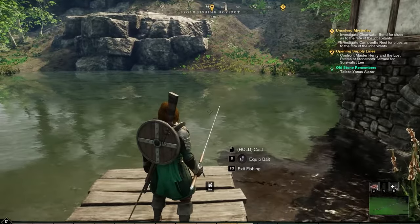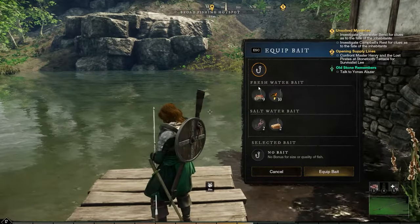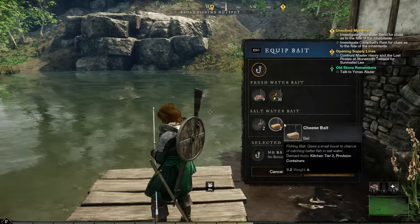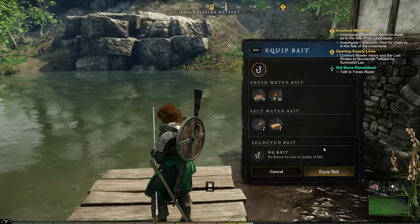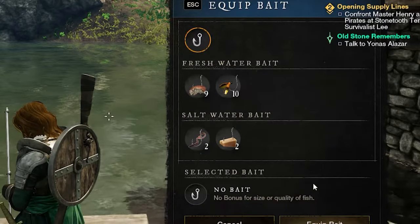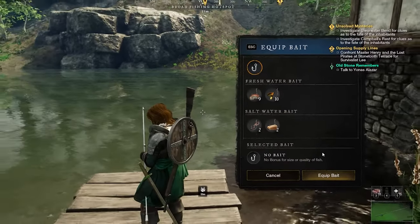This next step is optional, but it's going to really help your chances of catching better fish — this will be adding bait to the fishing rod. All you need to do is press R to bring up the menu when you're holding the fishing rod, and this will show you all the available baits that you have in your inventory. As you can see, it's asking you whether you want to use freshwater bait or saltwater bait, as we talked about earlier.